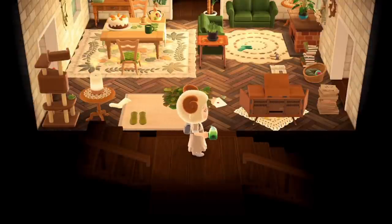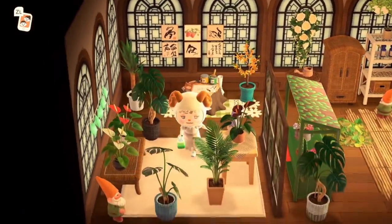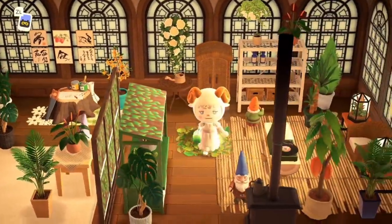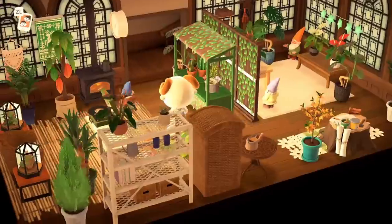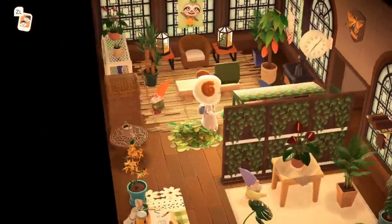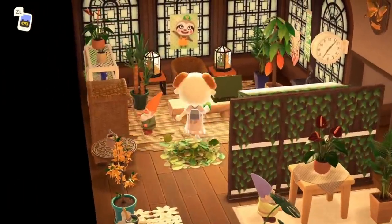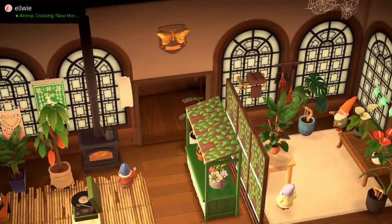You've probably heard me say 'cute' about 50 million times in this video, but this whole island has just been so pretty, so beautiful, and so cute. And then in the last room we have the basement — it's like a little greenhouse. We have a little plant area on this side. I love some good old plants. It's just greenhouse heaven down here. I like the use of that clock on the wall. Is this a leaf shrine? I rate that so much — I adore a good old leaf shrine.